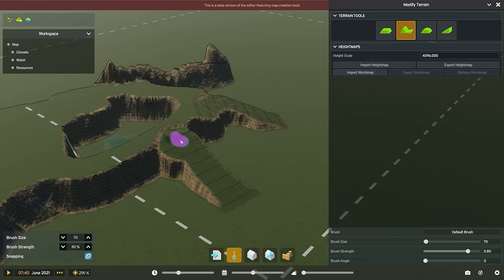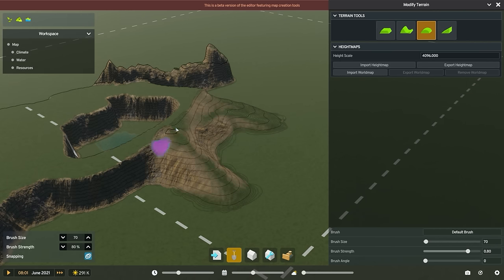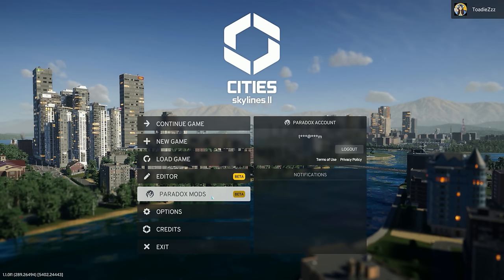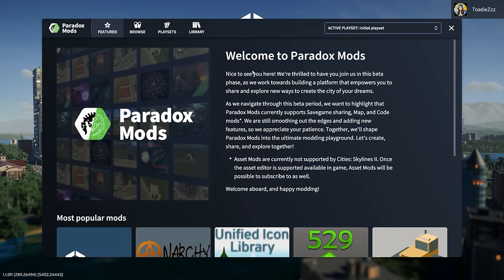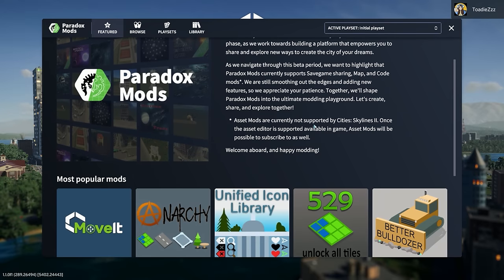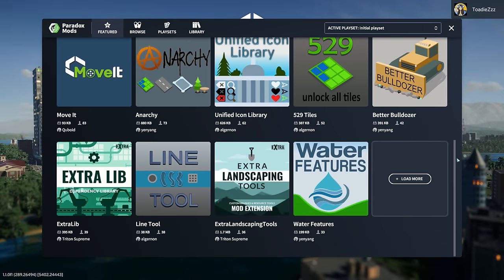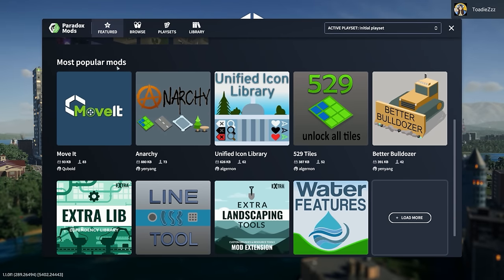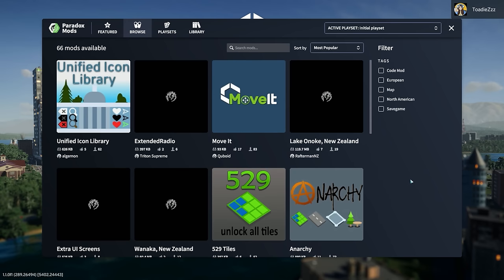I have purposely avoided most direct information about Paradox Mods so that I can experience it for the first time with you, and together we can get an idea of what Paradox Mods is like for a relatively inexperienced player. Welcome to Paradox Mods! They make note here that asset mods — which is what Cities Skylines 1 players know as assets — aren't available yet, but everything else is cool. On the featured page we have most popular mods, and Move It is number one, which is not surprising in the slightest.